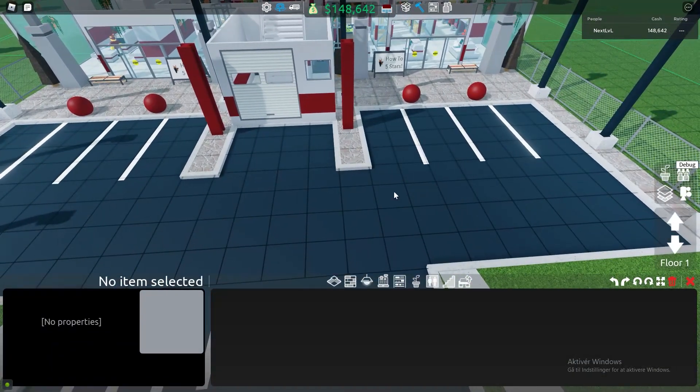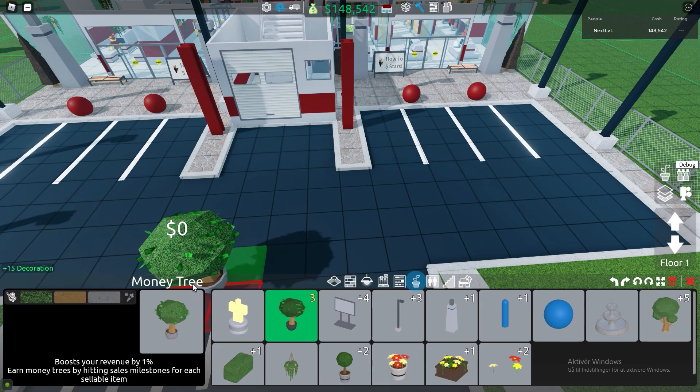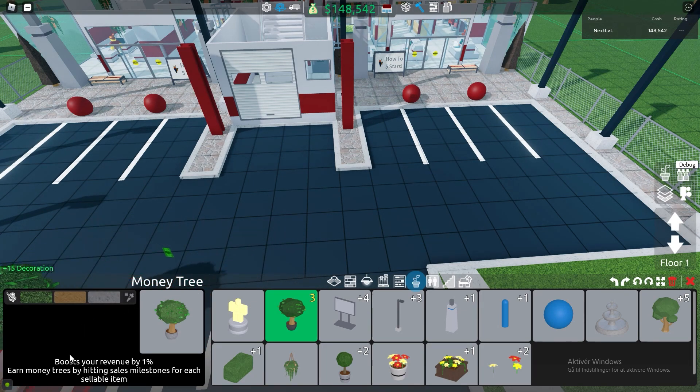So if you go into the belt menu here, you can then now see that in decorations, we now have a new option for money trees. Just in here is money trees with the description: boosts your revenue by 1%. Earn a money tree by hitting sell milestones for each sellable item. So what does it mean by boosts your revenue by 1%?